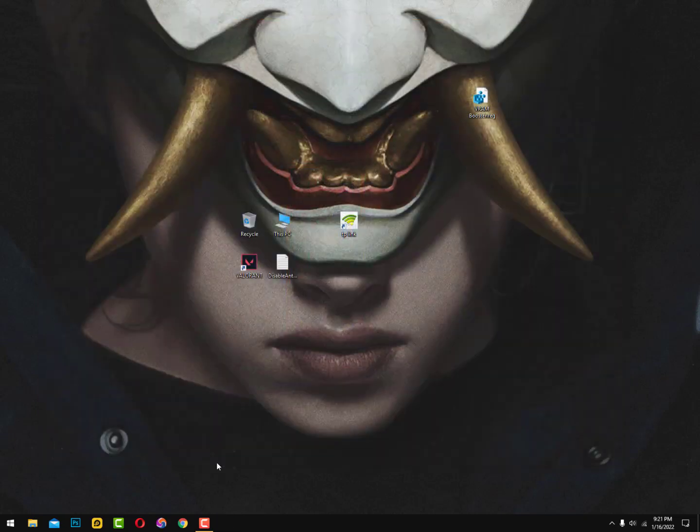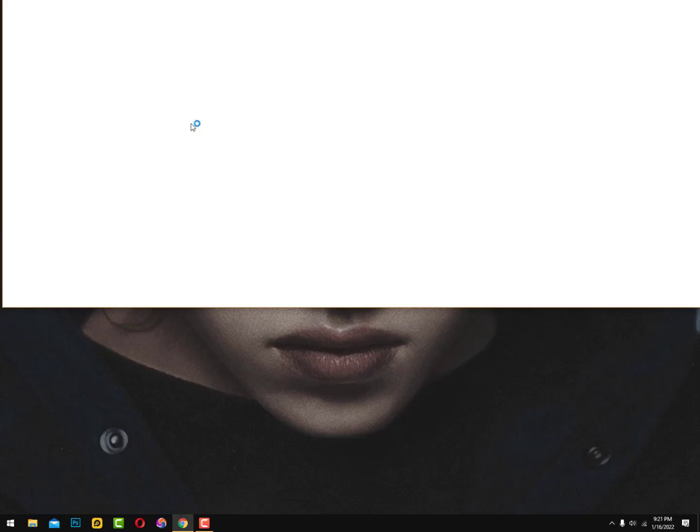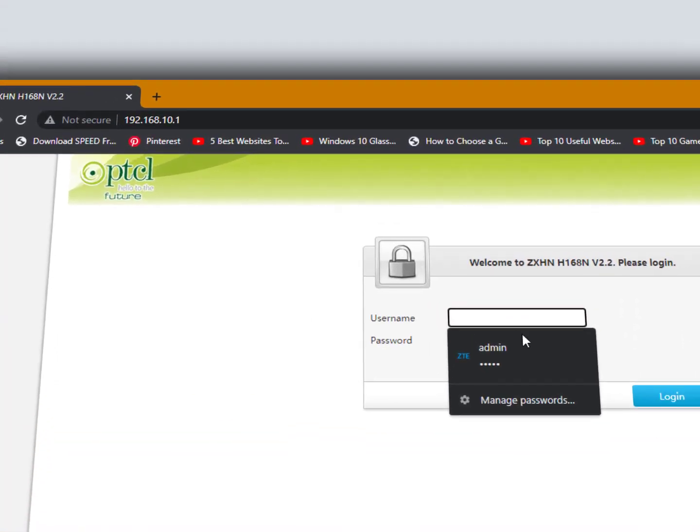Simply open Google Chrome or any browser, then open the router settings. Now we need to put in the router address. My router address is 192.168.10.1 — that is the router address.